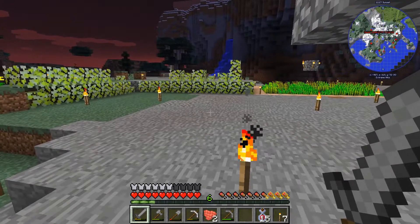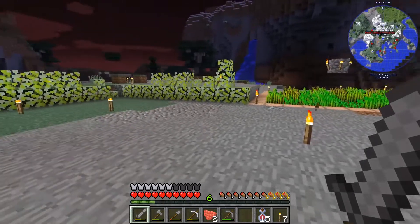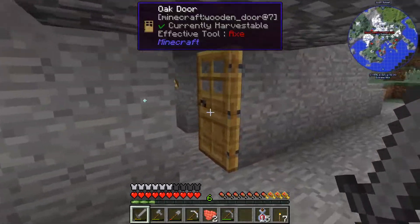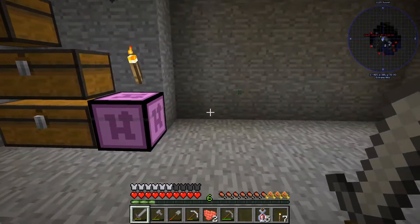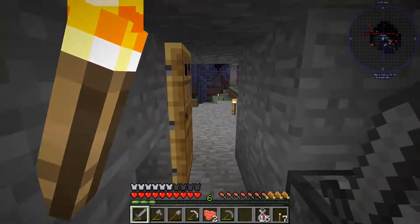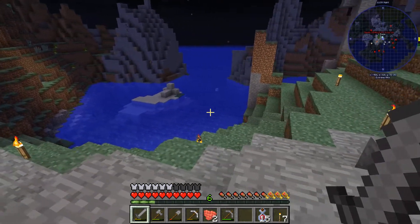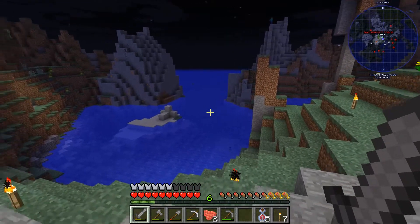Hello everybody, welcome back — this is Ticker 77. We're back on our full craft server, this is the solo adventure server and we're about to have some fun. I have some plans for today and a specific order I want to do things. First, I want to get the smeltery set up so we can double the ores. We'll need to gather some sand and gravel — there's a lit block over there, let's go check that out.